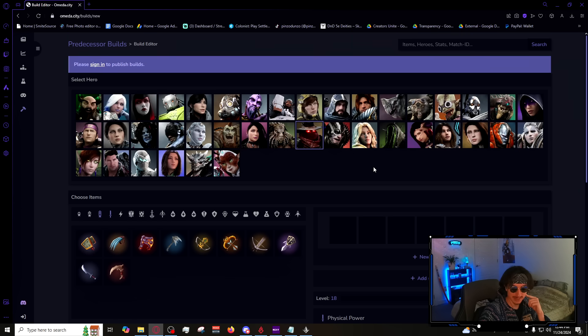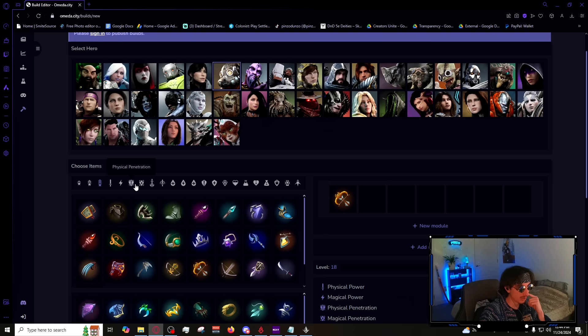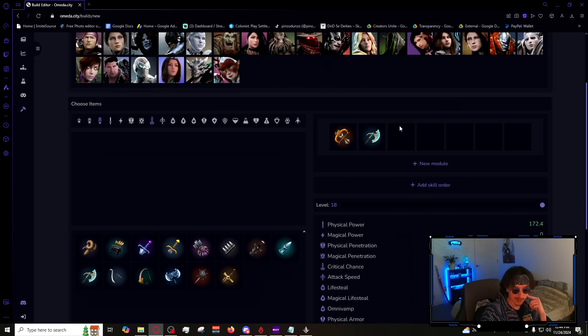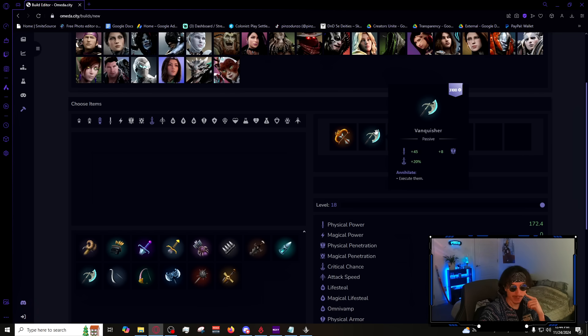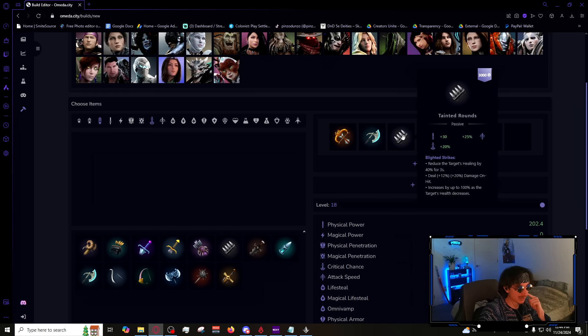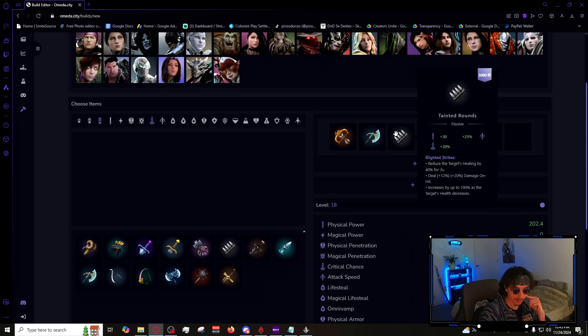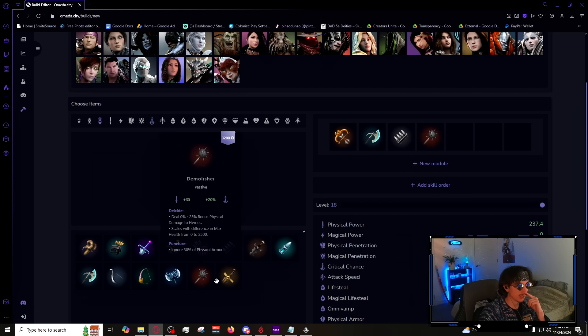Moving into our second spot is Drongo. Drongo will always be good because he has so much utility in his kit and is a very annoying character to play against. Again, Liberator the vast majority of games; Pacifier against low crowd control. He's primarily a crit-based character. Vanquisher first — very good. Some people go Lightning Hawk first, but in ranked I'd always go Vanquisher. Securing kills as a carry means you get gold, you do more damage, and the enemy team dies faster.